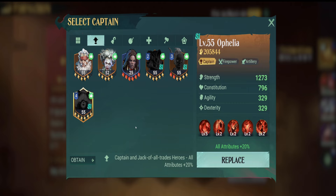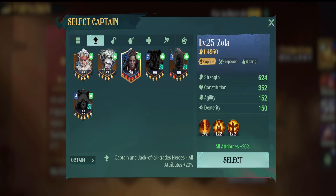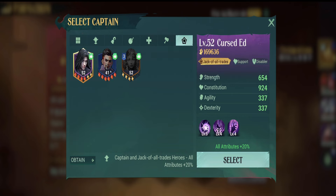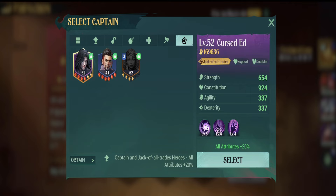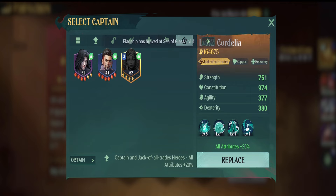Now if you're just starting off, you're probably going to have a Zola, or there's a little thing you can use over here which is the Jack of All Trades, which you'll usually have Henry Hell from the beginning. You can use as well, just like Cursed Ed and Cordelia.